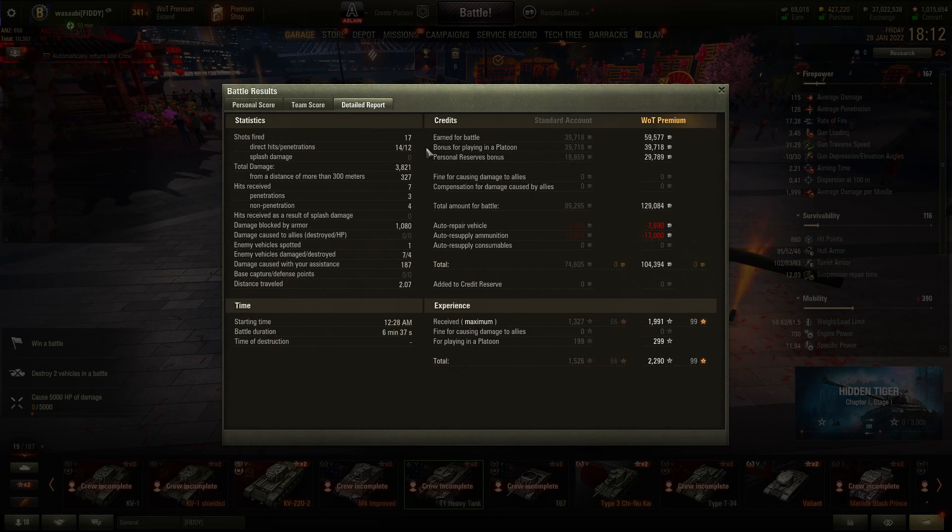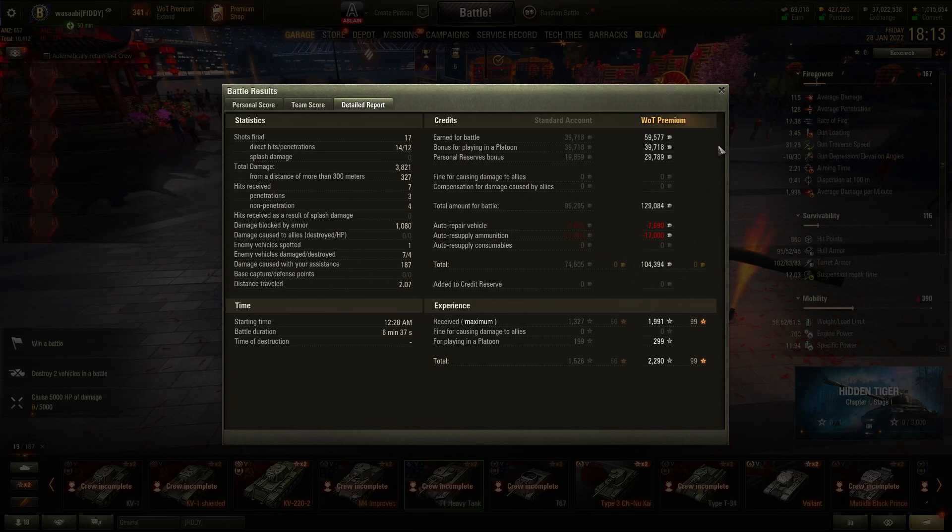This is the detail of Ravi's performance. He fired 17 shots, 14 hits, 12 penetrations — slightly better on the pens. He was using the bigger alpha gun, so that gave him more damage out of the pens as well. He got hit seven times but only penetrated three times, showing Ravi used his armour better. Looking at the armour model in tanks.gg, the side armour is actually pretty hard to pen, though the side of the turret is more meaningful as a target. Ravi ended up blocking 1,080 by armour, which is not bad for a heavy tank.